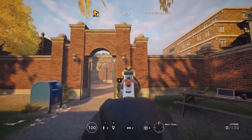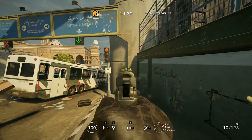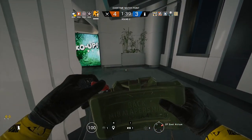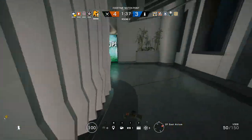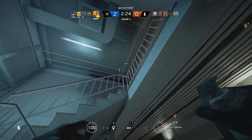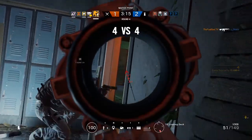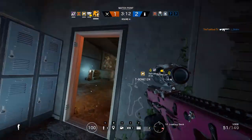Moving on to secondaries, the revolver has recoil and the P9 does not. As far as gadgets, you have the choice between a Claymore for covering your flanks or protecting yourself from runouts, or a Flashbang. Just use a Claymore and have a buddy charge ahead of you with Blitz.